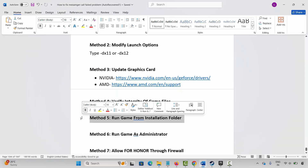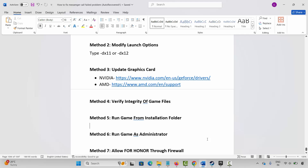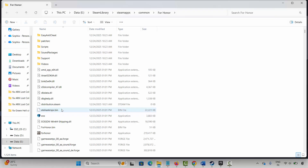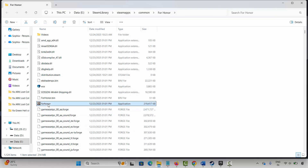Next is to run the game from the installation folder. Go to Steam, select your game, right-click on it, and click on Manage. Now click on Browse Local Files. This will take you to the game folder where your game has been installed. Select the game application, double-click on it, and check if it's working.